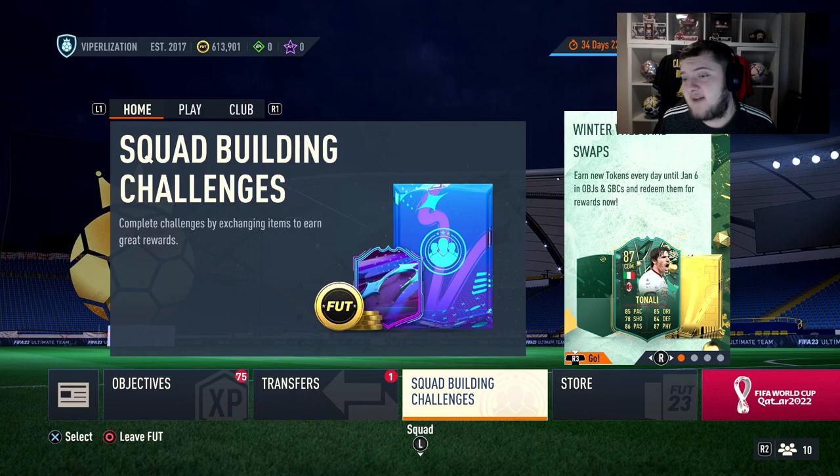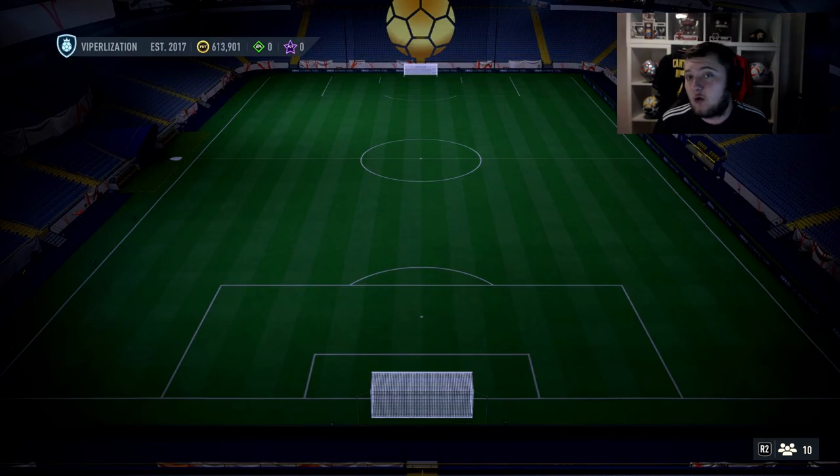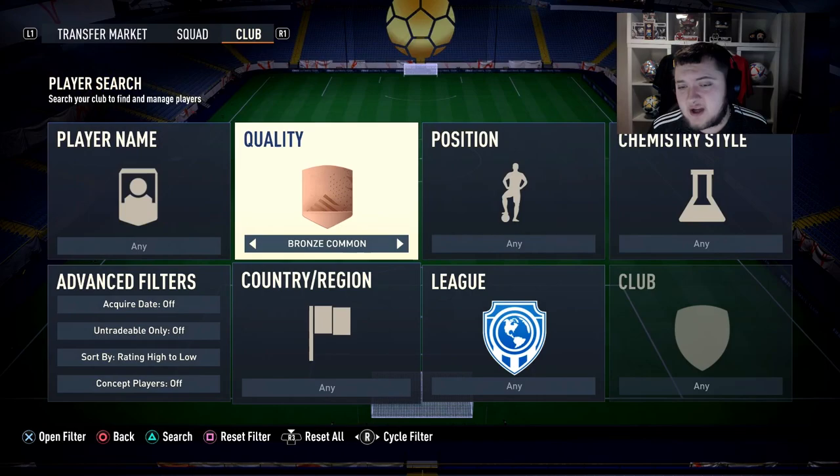Now the next step of the League SPC grind is putting your poor irrelevant bronzes into the Winter Bronze Upgrade. This will acquire you a lot of silvers for the Eredivisie/League Earn side of the SPC, and also silvers for the Sudamericana and Libertadores side.